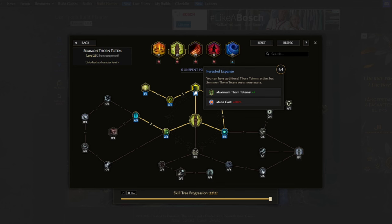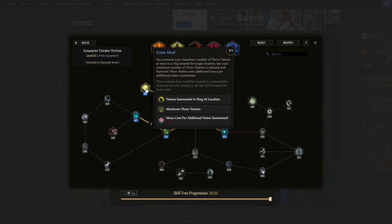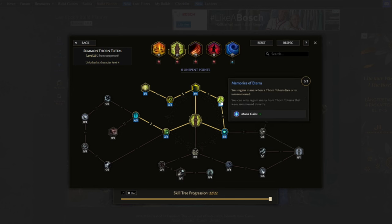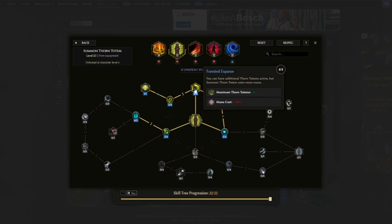For Summon Thorn Totem, Forest Expanse increases the maximum totem count by four, and Grove Mind reduces the maximum by one but summons all totems simultaneously. We pick up Totemic Wisdom to reduce the mana cost of totems — though totems triggered from the idol cost no mana; this only applies when summoning manually. Memories of Ethera is a quirky node that restores mana when a Thorn Totem dies or is unsummoned. This triggers when we manually resummon our totems but does not trigger from idol-spawned totems — worth knowing, though the key nodes are Forest Expanse and Grove Mind.